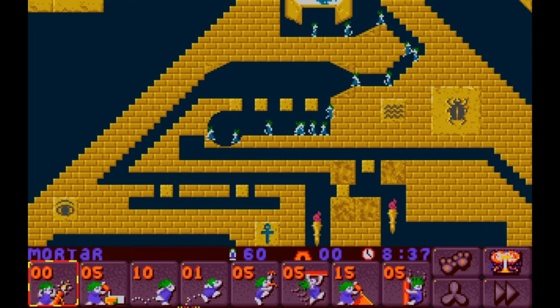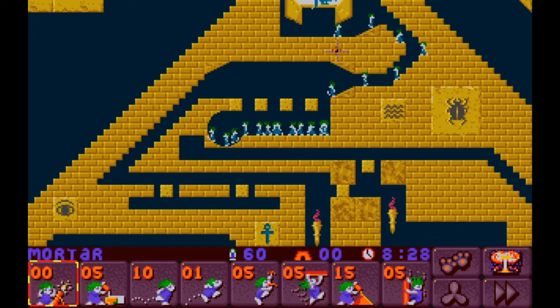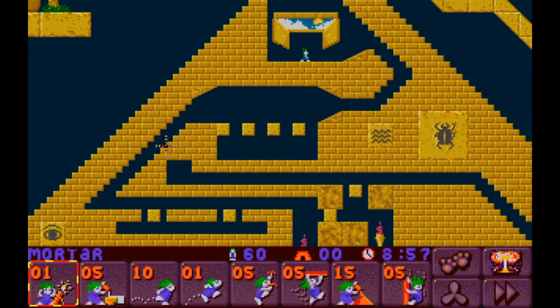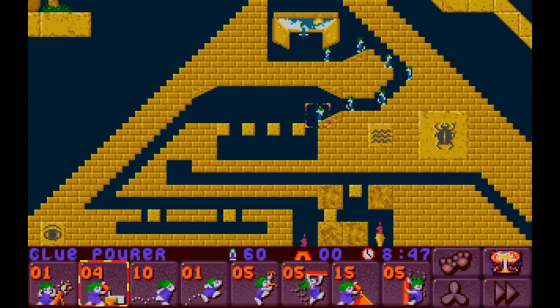No, just barely not. And there's nothing I don't think we have that can dig us out the rest of the way, so that's kind of a bust. We could make it so that we go — let's not try to go through here, but maybe hit this corner right here. Same sort of deal, though. Let's try glue pouring across the way here.